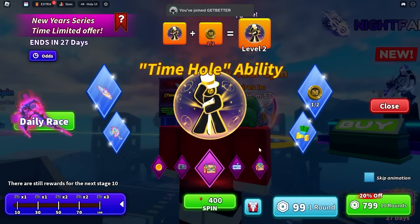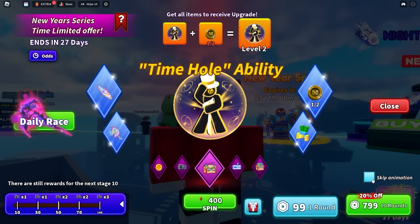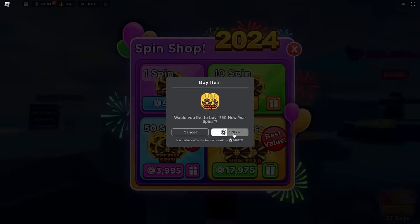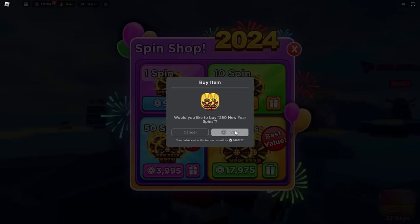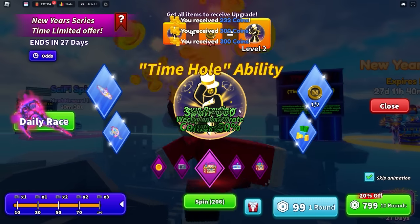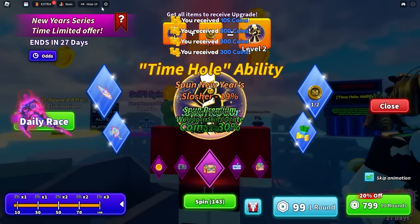We have two coins. Let's try to spin for a coin — we'll buy 250 spins. Hopefully we can get a token and unlock the full ability. Oh — we got the new sword, let's go!